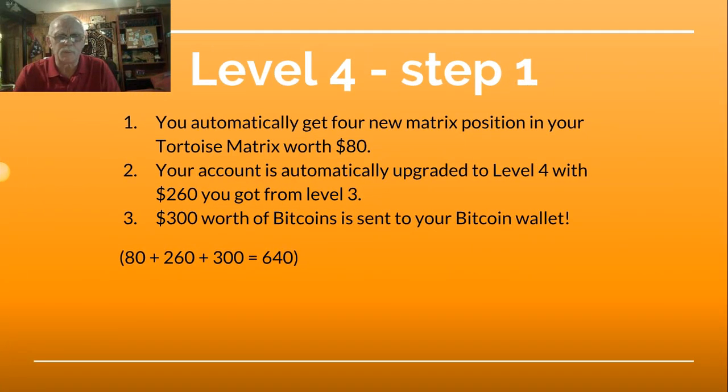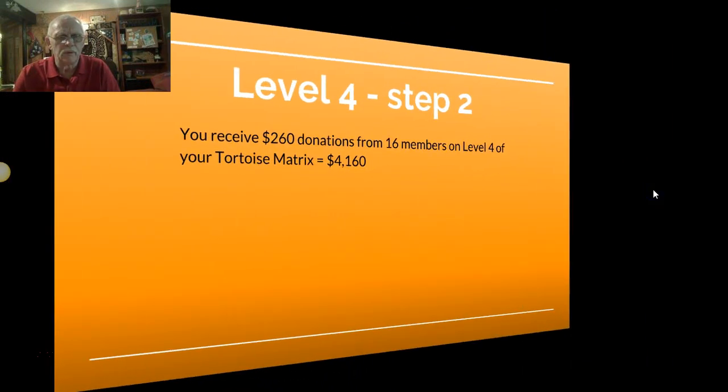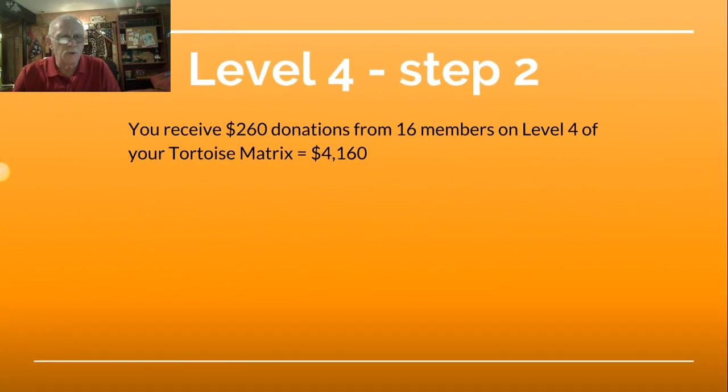Level 4, Step 1: You automatically get four new matrix positions in your tortoise matrix worth $80. Your account is automatically upgraded to Level 4 with the $260 you got from Level 3. $300 worth of Bitcoin is sent to your Bitcoin wallet. $80 plus $260 plus $300 equals $640. Level 4, Step 2: You receive $260 donations from 16 members on Level 4 of your tortoise matrix, which equals $4,160.